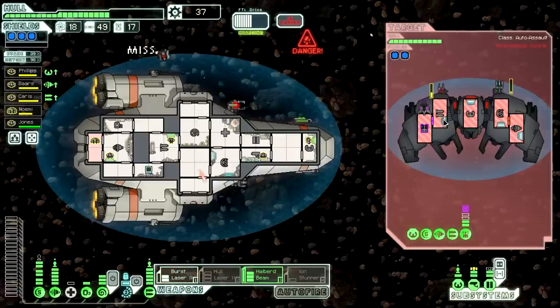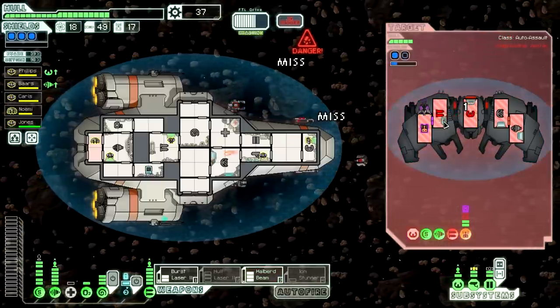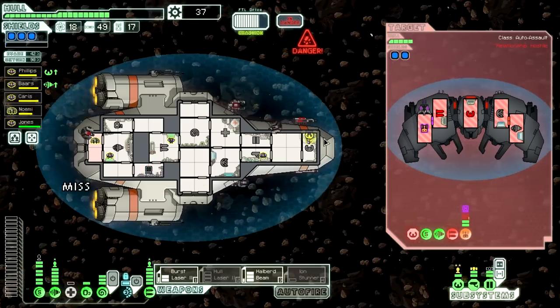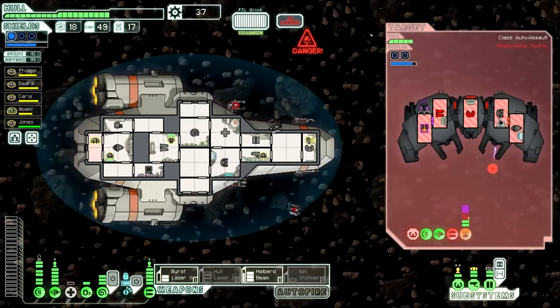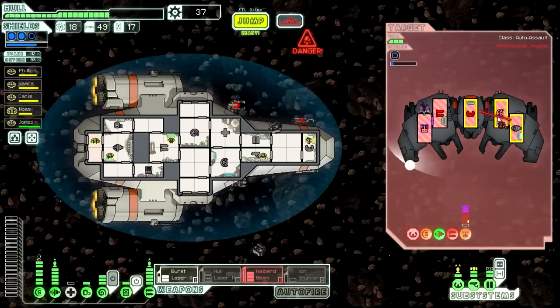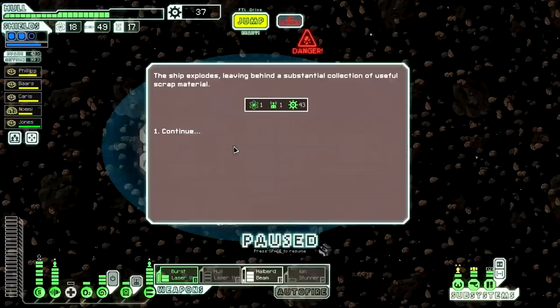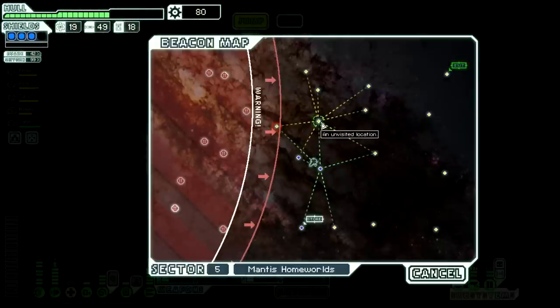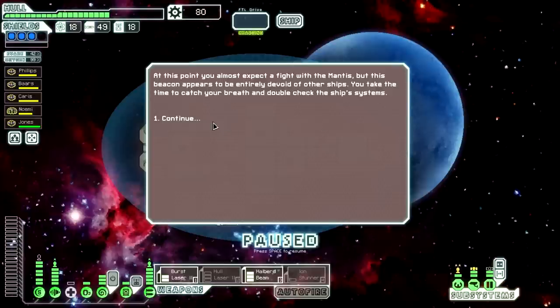Okay, we actually got a hull smasher laser, lots of missiles, a drone part, and plenty of scrap. There's a store — can we make it back? Absolutely. So, drone control unit, a weapon pre-igniter — we'll see. Ion stunner — this is pretty bad. We'll buy as much fuel as we can. Ion stunner takes one power, takes ten seconds to shoot, would take out one bar of shields. And it stuns crew inside the room and it does ion damage — so I almost want to buy it just so that we can take out one bar of shields in ten seconds, then burst laser does its thing, and halberd beam worst case scenario can still do damage. I don't think anything else here is worth buying. Hull laser — we don't need it, we've already got one. I think it's a really, really good idea to keep the swarm missiles because firing three missiles could really devastate some enemy shields.